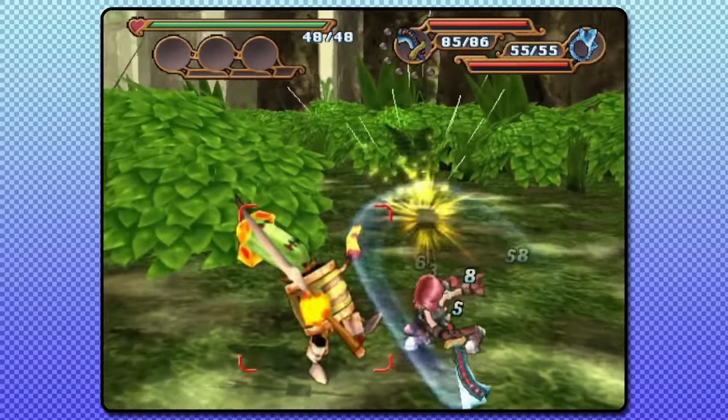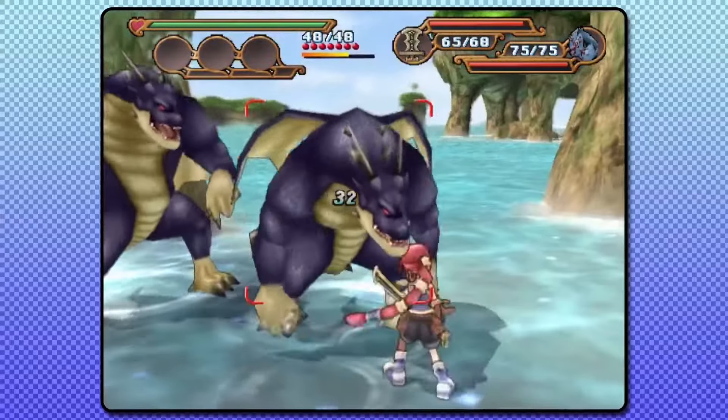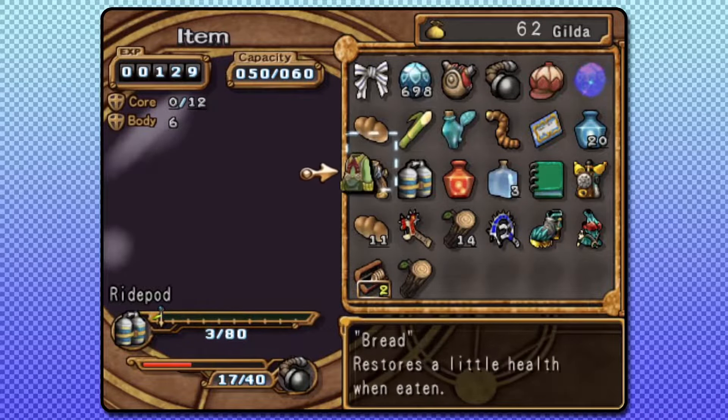Here I will be breaking down Dark Cloud 2's Any% category, explaining how the run works and showing off how the glitches are performed in this category, including the super glitchy menuing sequence at the end.